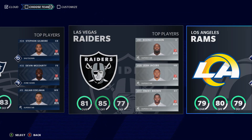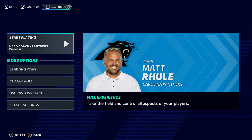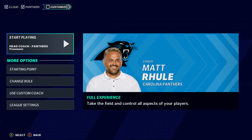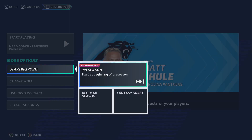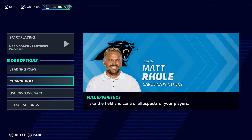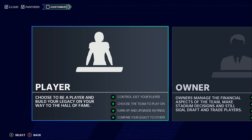For me, I'm going with my Panthers. Start your season with recommended settings; if you wish to change roles or adjust options, use the tiles on the left. The starting point option lets you choose whether you want to go into preseason, regular season, or do a fantasy draft. I recommend starting with preseason first.